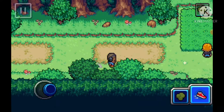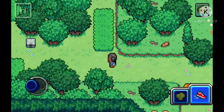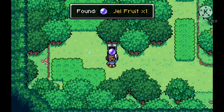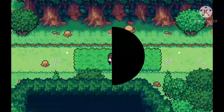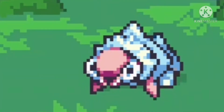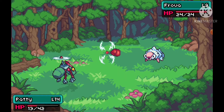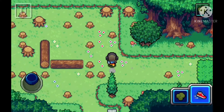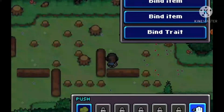I just managed to run past this trainer, and there's a chest — a Burr Fruit and Gel Fruit, not bad. I think there's also another secret hidden here. My encounter is a Frova — I never knew you could encounter in this piece of grass. And it's gone. Sad, I could have caught it.